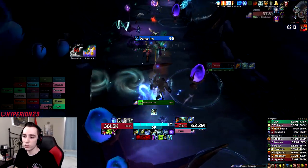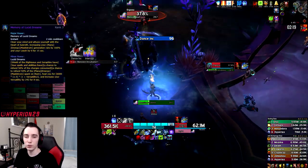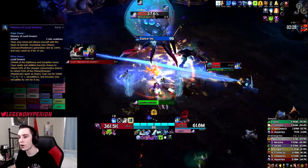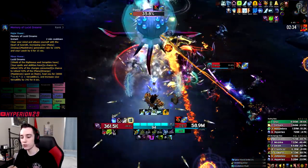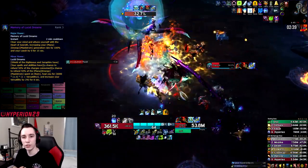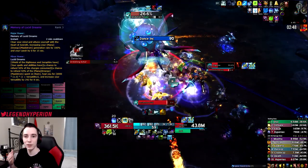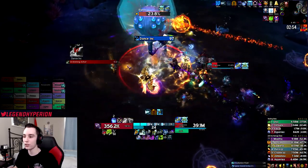Memory of Lucid Dreams should be fairly straightforward. Aim to use it about 20 seconds into your Breath of Sindragosa, but this isn't a hard rule — it depends on your resource generation, proc luck, and rune return rate. If at any point you feel you're starting to run out of resources to keep the breath up, that's when you should activate Lucid Dreams. I wish I could give you a precise timestamp, but it will depend on your procs, RNG, and resource generation.